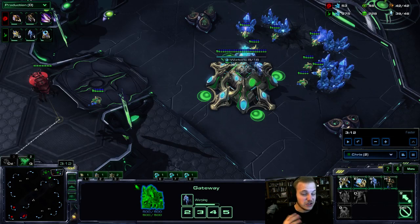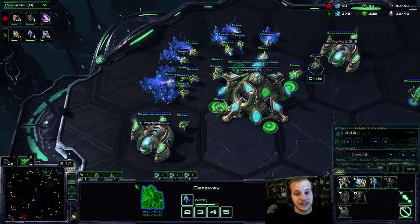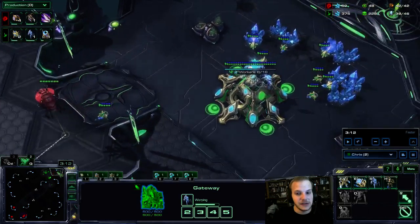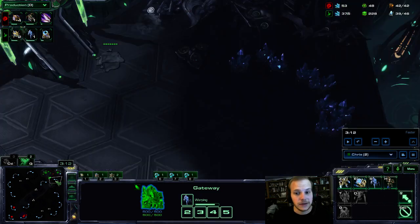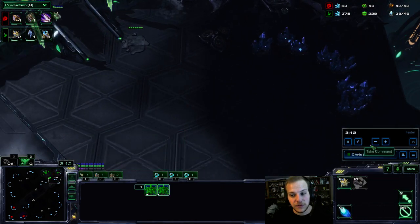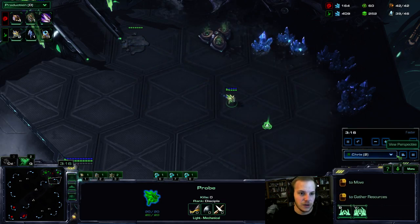You've got to be careful though — you don't want to get your third too early when you haven't even really started mining your natural yet. We're going to see I'm fully saturated here, 16 out of 16, three on each gas. I'm at eight out of ten workers at the natural, I keep getting probes, and we never stop probe production to make this nexus. We take our third at about 3:15, and now we've lost all vision on the map — we're not scouting at all.